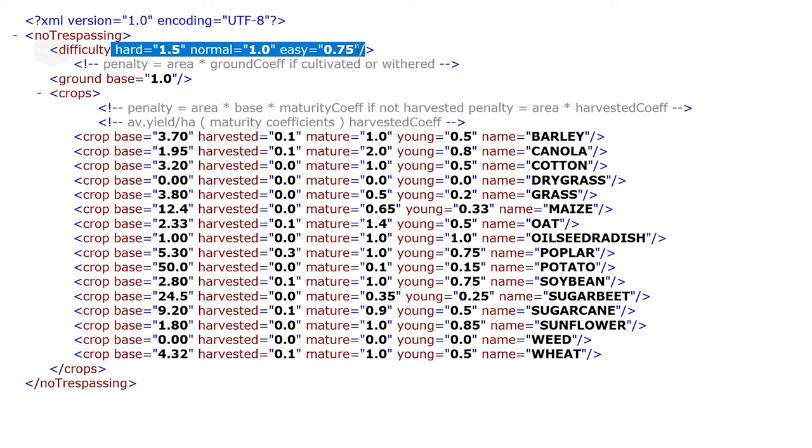Looking at the table below, we can see that the penalty is calculated by the area being destroyed times the base value — which is the difficulty — or crop base value. That gives us: area times base times the maturity coefficient, if not harvested. Or: penalty times area times the harvested coefficient. Then the average real yield is divided by the hectares for the maturity coefficient. A whole bunch of math is going on here.